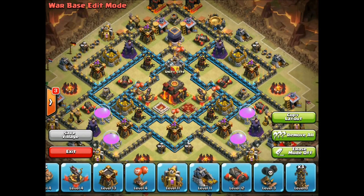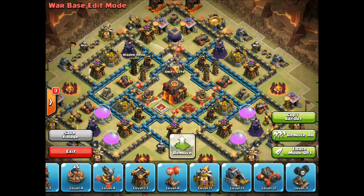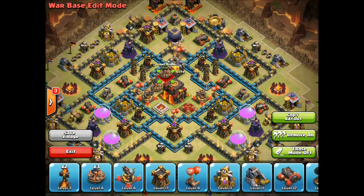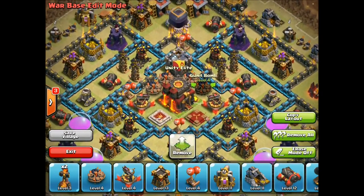The clan castle is lurable, but at the top I have all my spring traps up there. It's going to troll the people trying to lure your clan castle a little bit. People are going to attack from the top mostly, so it's just going to help a little bit.